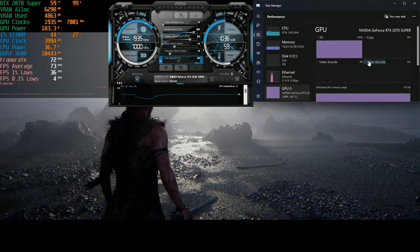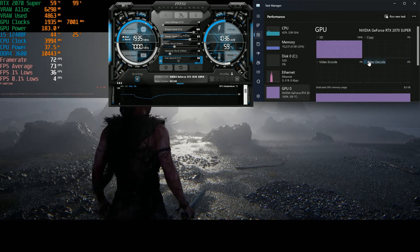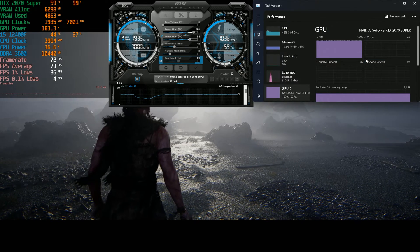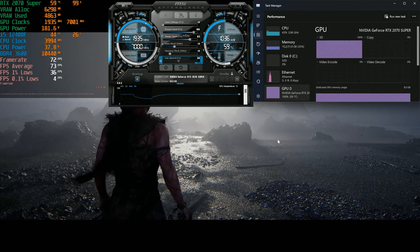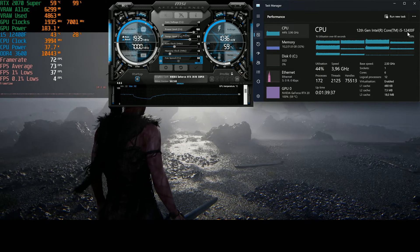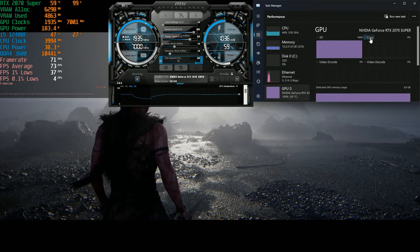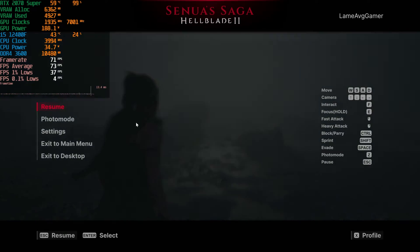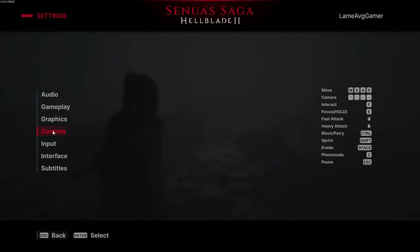This video is a bit late as I was busy out of town. Today we'll be testing Hellblade 2 with the RX 2070 Super. You can see the system specs on screen — it's a Core i5-12400F CPU with a 2070 Super, paired with 32 gigabytes of DDR4 3600 MT/s memory.